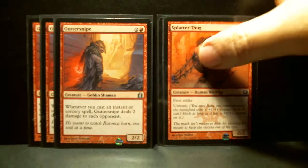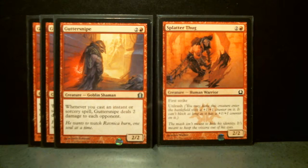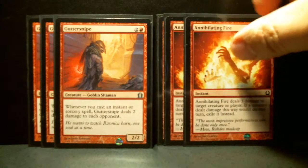Splatter Thug, of which I only have one even though it's common, so I'm sure as I keep pulling more Return to Ravnica packs I'll have some more. It's a 2/2, it's got First Strike and Unleash, which seems at first glance useful.